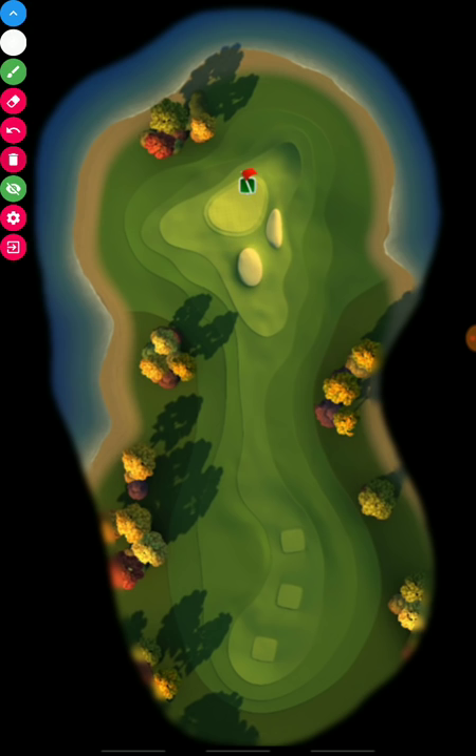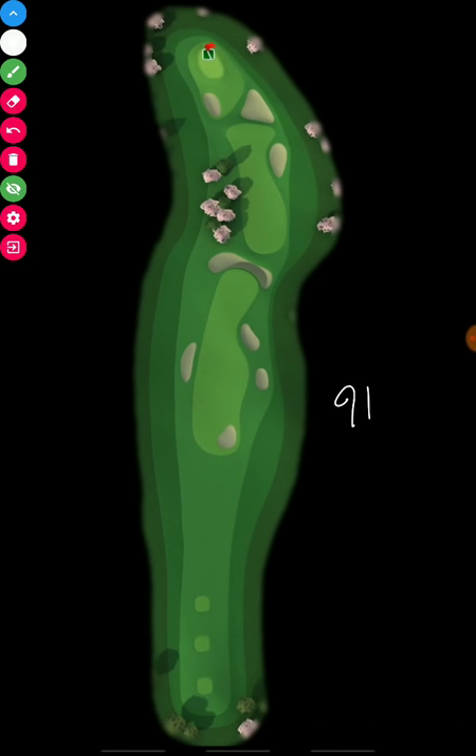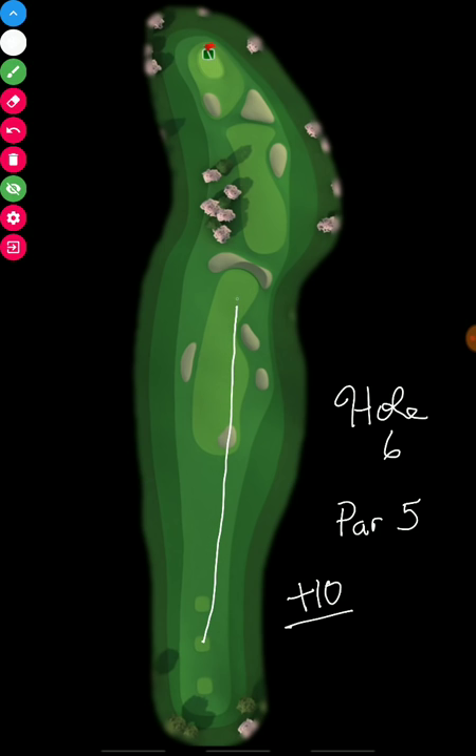Moving on to hole number 6, par 5. We've definitely seen this hole many times, so this shouldn't be a hole that causes a lot of issues. Plus 10% off the tee box. In the pro and expert, hopefully we'll get some nice tailwind. That will mean landing your tee shot up in a target area with topspin and rightspin, bouncing over the bunker and rough, landing there, and then rolling up the fairway.